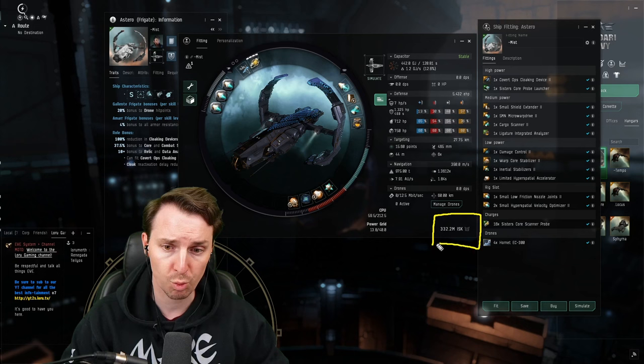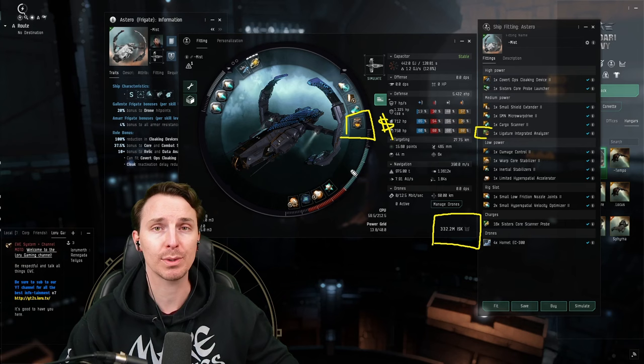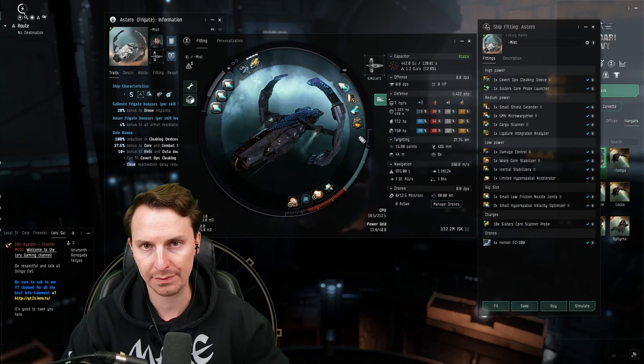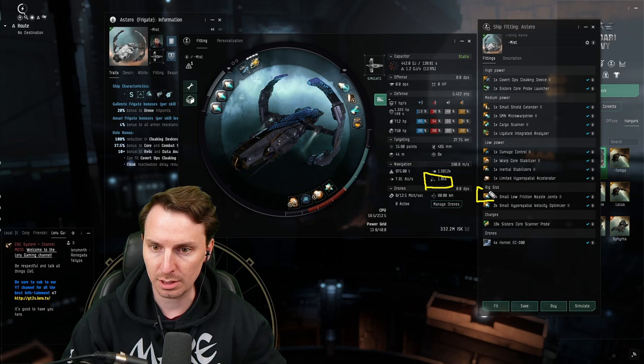You'll notice the Astero is way more expensive — that's primarily due to the bigger hacking module. We're using the Ligature Integrated Analyzer, which by itself is about 150 million ISK. There's a reason for that: it lets you scan both data and relic sites in a single module. Because high-sec has a bunch of competition and people are flying all over trying to get these sites, by the time you're done swapping your analyzer the site you just scanned out is going to be taken. Time is of the essence, which is also why we have a sub-two-second align here, thanks to the low-friction nozzle joints and inertia stabilizers.